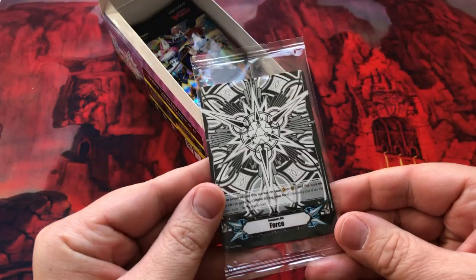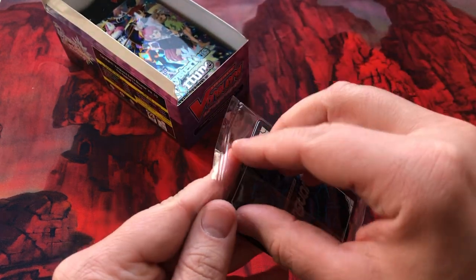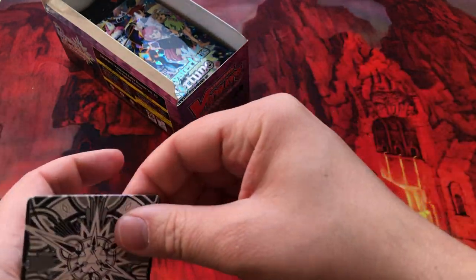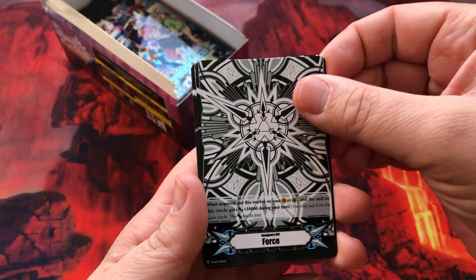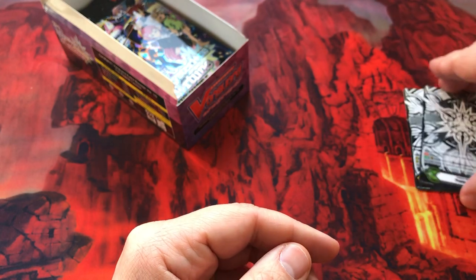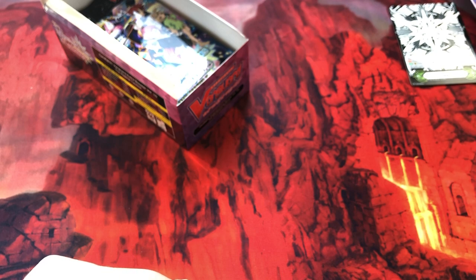So we've got the special gift image gift rare inserts — let's open that first. We do have a pull tab, and these are the longer pull tab packs, so that's always nice to open. Let's see what we've got: imaginary gift force, Excel, and protect. Let's move those to the side.